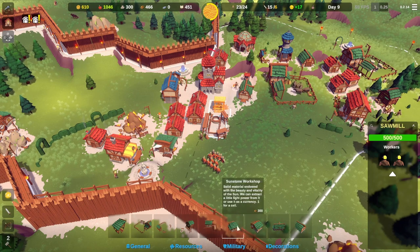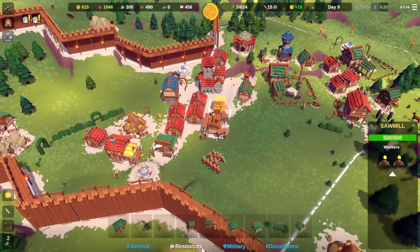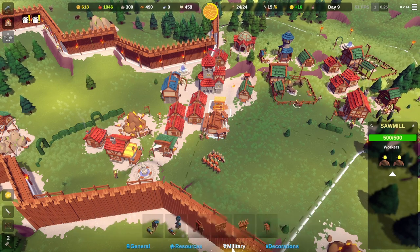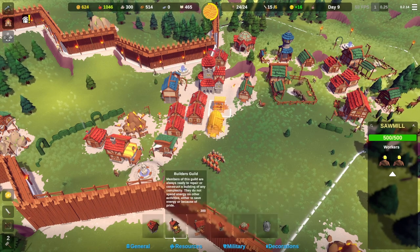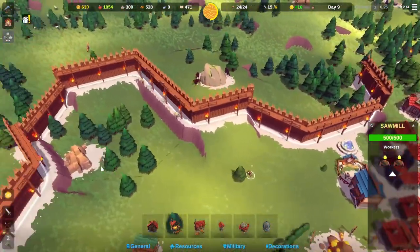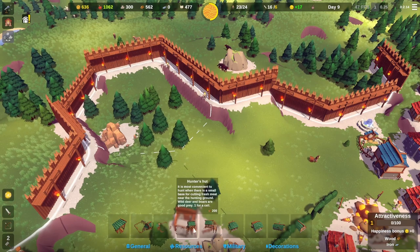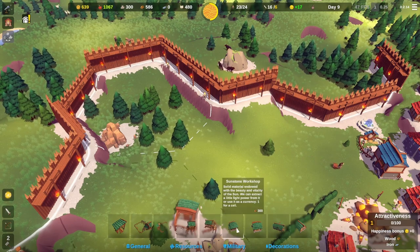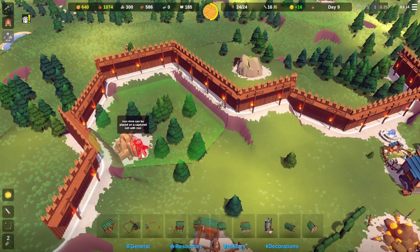Is this a market? No, it's a sawmill. Do we have a market? No, we have no market. What do they want? They want iron. Do we have iron? No, we have fish and stone — we have no iron, okay.